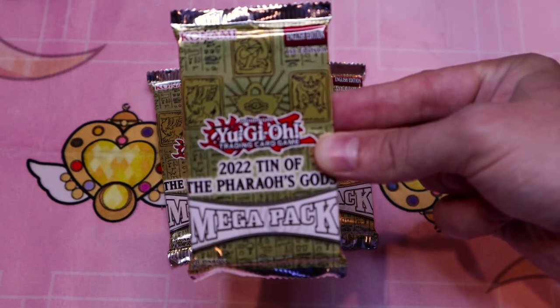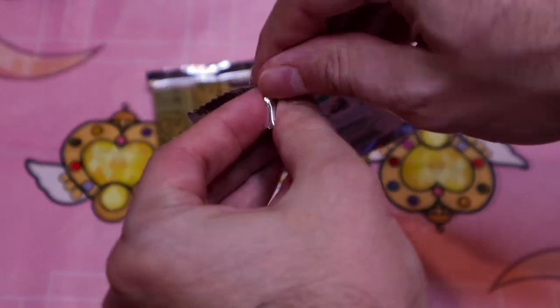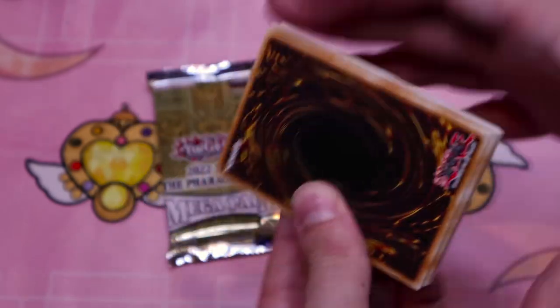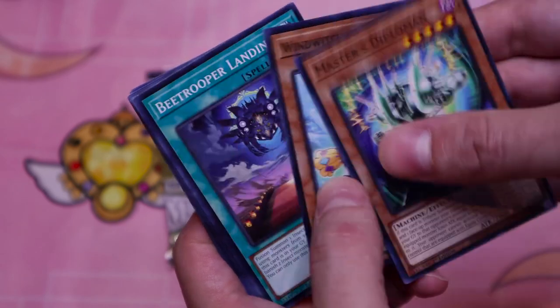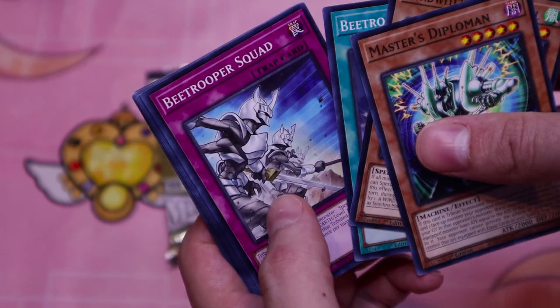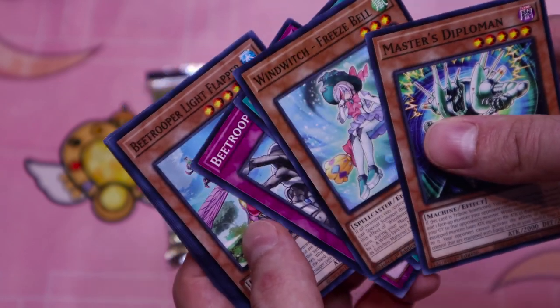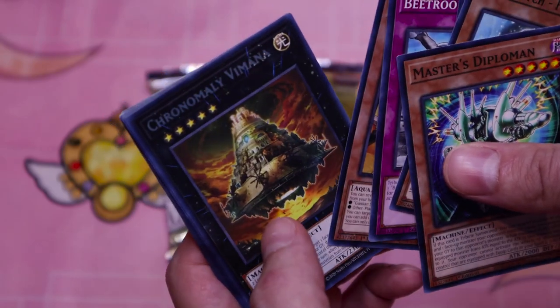All right, first pack of the 2022 Tin of the Pharaoh's Gods. Isn't the Pharaoh a god, though? So this is God's gods? Man, these better be some good cards. Master's Diploman, Wind Witch Freeze Belt, B-Trooper Landing, B-Trooper Squad, B-Trooper — did I just pull the entire B-Trooper deck? What the hell? Gunkin Suship Uni.